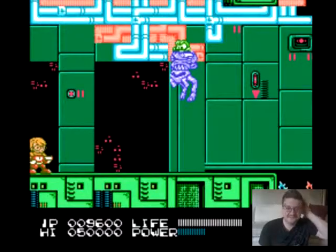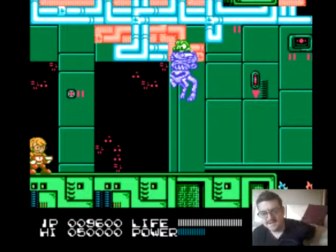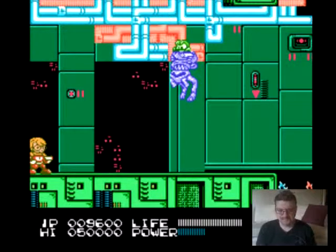Hey, what's going on everybody? I am back with another episode of Cornplay's Bucky O'Hare for the NES. Last time we left off, we saved all our friends from the cell. And now we're trying to get to the core of the Marshall Toad ship to, I'm guessing, destroy it. So we're in the salvage chute. We're getting closer and closer. Let's begin.